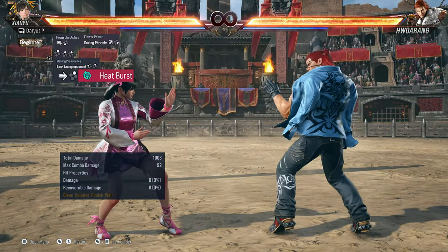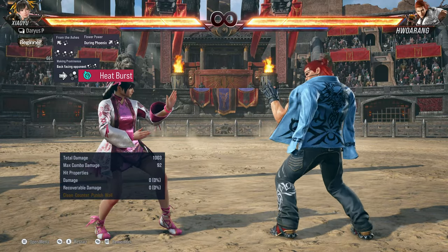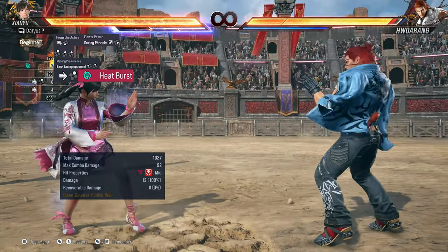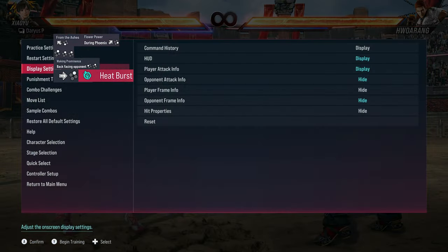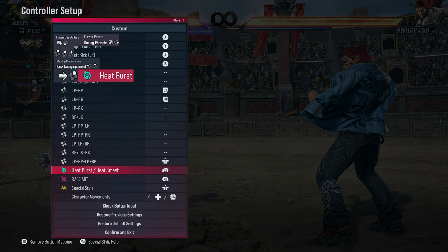After Waking Prominence, run up to your opponent and hit them with the four two, into the heat burst. If you don't know how to do the heat burst, go down to your controller setup, scroll down to heat burst slash heat smash — it should be R1 or RB by default. Also, if you're having trouble doing one plus two and three plus four, you can put those on one button on the triggers.